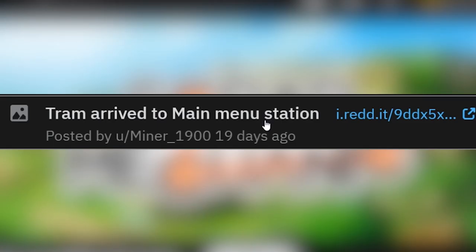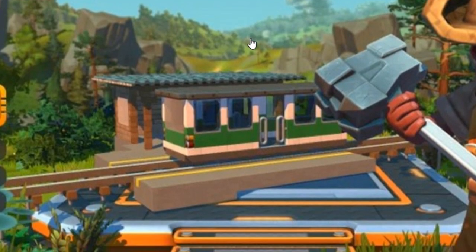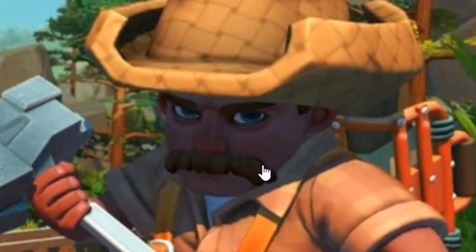Tram arrived to main menu station. That's hilarious — that's a great main menu. Super cute. Just a cozy little train station. And the tracks go all the way outside the boundary of the main menu. They look like they just keep going and going. Super cute. Look at that mustache, too.